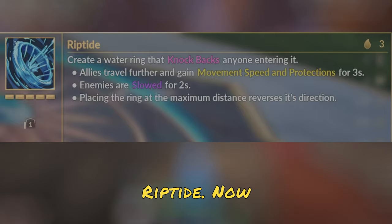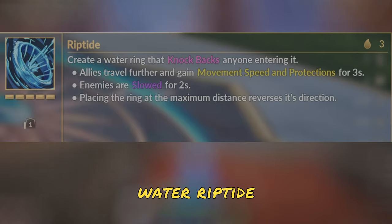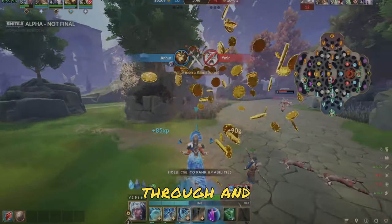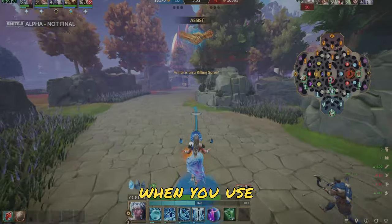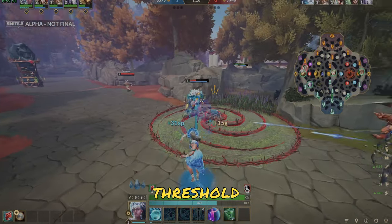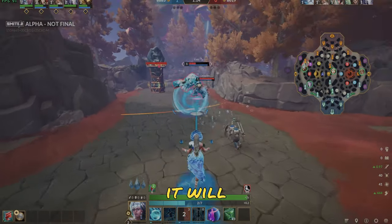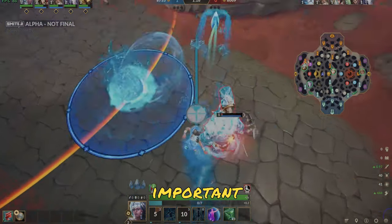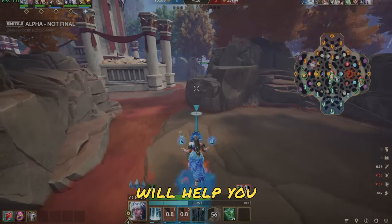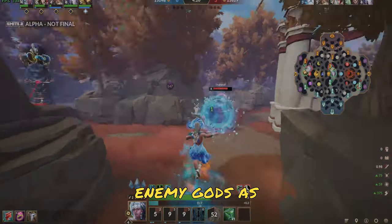Yemoja's third ability is Riptide. This is an especially fun ability. You basically create a water Riptide that allies and enemies can get propelled through, and depending on where you place this when you use the ability, you'll see that it has a threshold on it. When the threshold turns orange, that will send players backwards, and when it's blue, it will send them forwards. An important thing to note: when enemy gods go through it, they will not be going as fast as you, so if you're using it to escape, this will help you run away. And it's also a nice little knock on enemy gods as well.